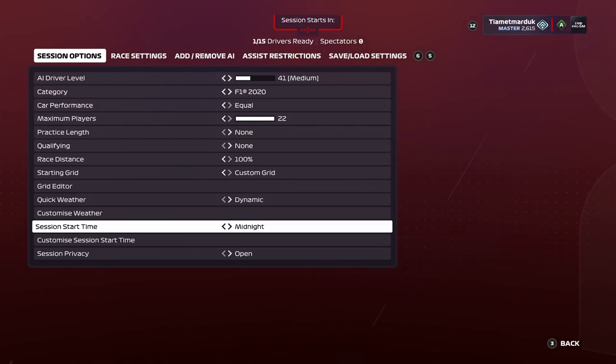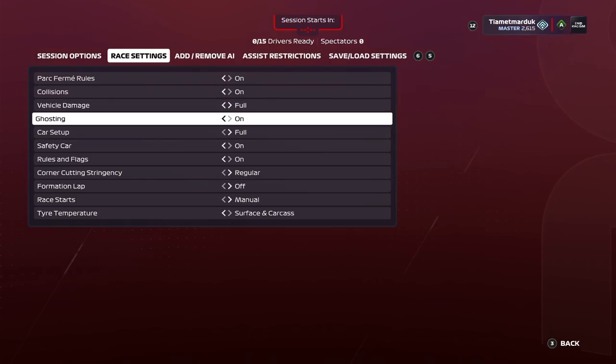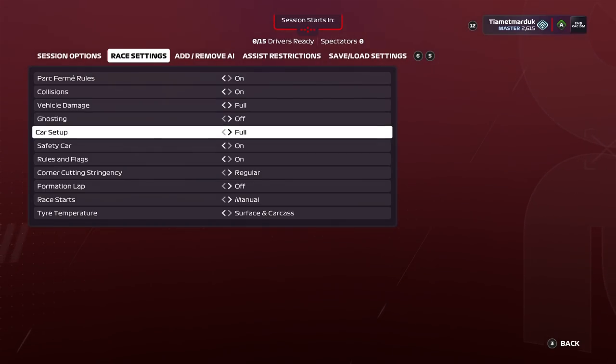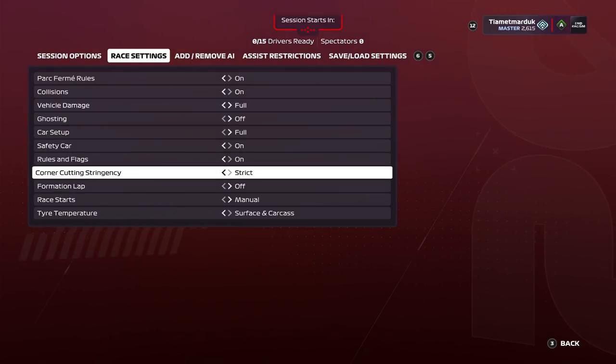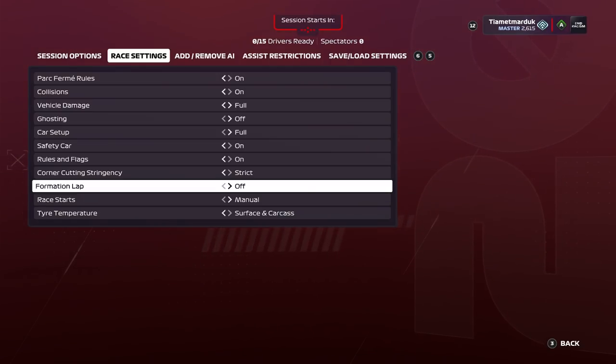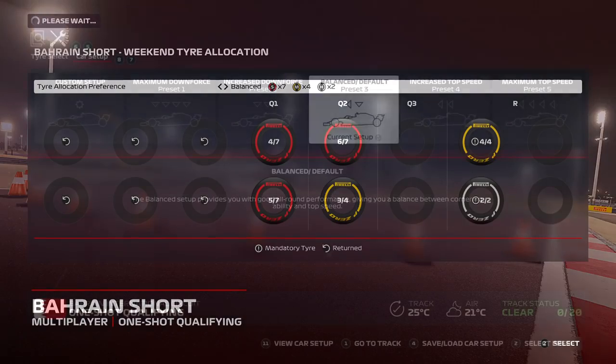What is up guys and welcome back to a brand new video. Today we're doing another 100% race, this time for the Bahrain short layout. If you want to see the Bahrain outer layout in a video, check out my one from yesterday. We did the outer layout on Assetto Corsa and we also did the oval layout — there's an actual oval layout at Bahrain, believe it or not. We did both of those in the same video, link in the description, but let's get back to this one.